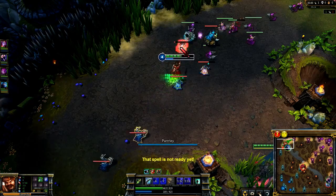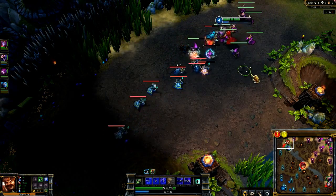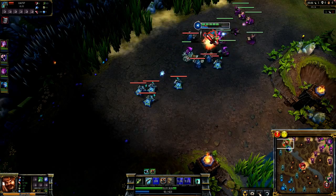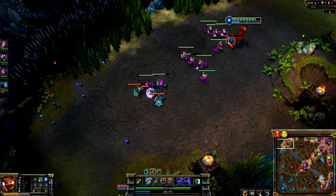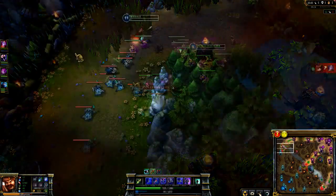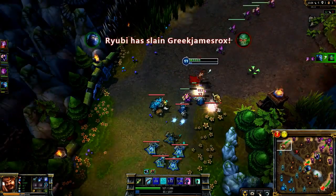Because Parley gives you bonus gold whenever it kills a unit, you want to use it to farm minions whenever you can. In particular, you want to find out exactly how much damage Parley will deal to ensure you get the kill. However, because of its cooldown, you will have to kill minions with basic attacks sometimes. The better you can predict your cooldown against minion deaths, the better your gold income.